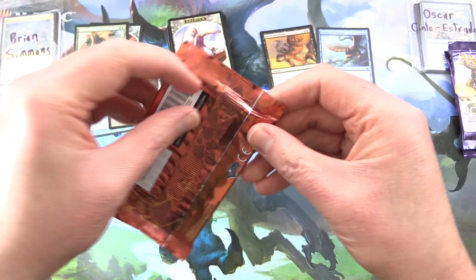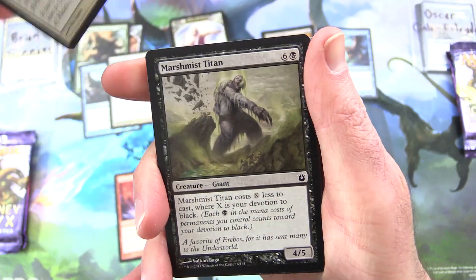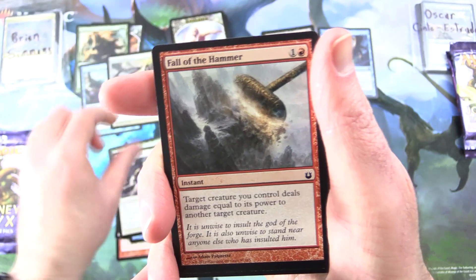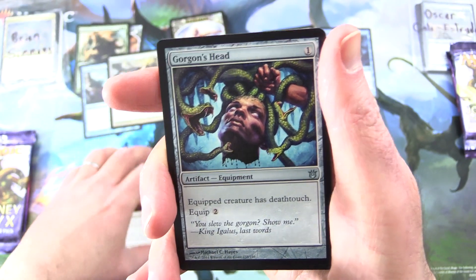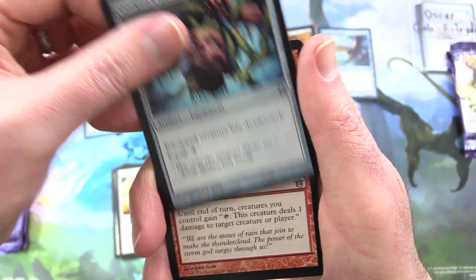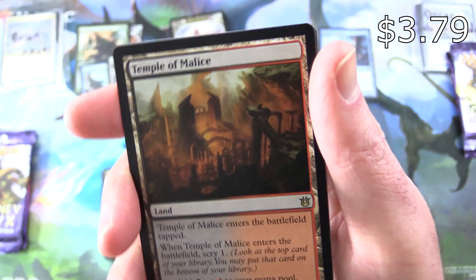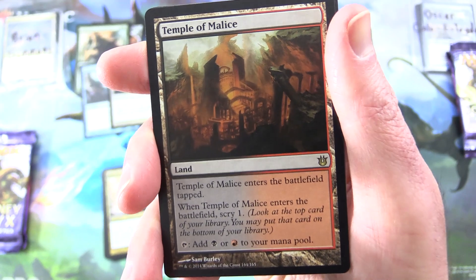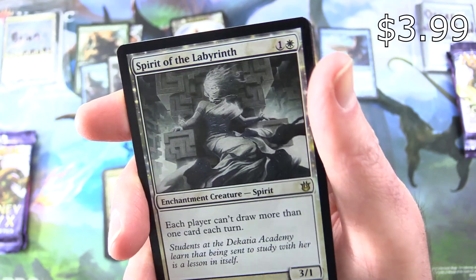Oscar, let's see if we can beat that — shouldn't be too difficult, although he is a bit behind already. We have Epiphany Storm, Hold at Bay, Marshmist Titan, Nyxborn Wolf, Floodtide Serpent, Nyxborn Shieldmate, Fall of the Hammer, Karametra's Favor, Oreskos Sun Guide, Gorgon's Head — you get a Gorgon's Head and you get a Gorgon's Head — Lightning Volley, Siren of the Silent Song. And the rare is Temple of Malice — a land in Rakdos colors, enters the battlefield tapped, when it enters scry one, tap for black or red. Very nice artwork. And a foil rare Spirit of the Labyrinth, Enchantment Creature Spirit, 3/1 for two: each player can't draw more than one card each turn.